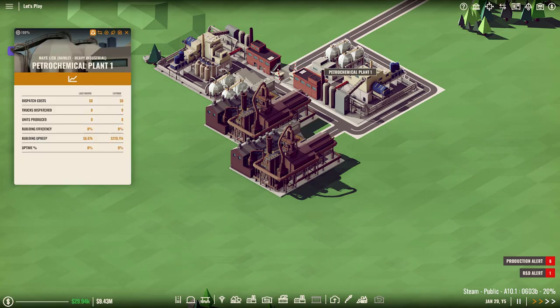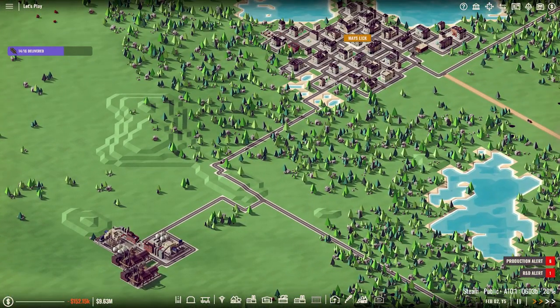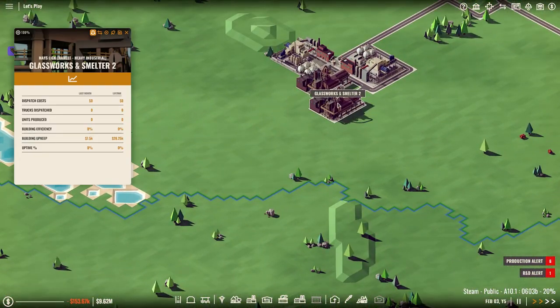Glassworks, a smelter — and what's this? A petro chemical plant. That's interesting. That's an interesting setup they have going here. I don't know what this does.